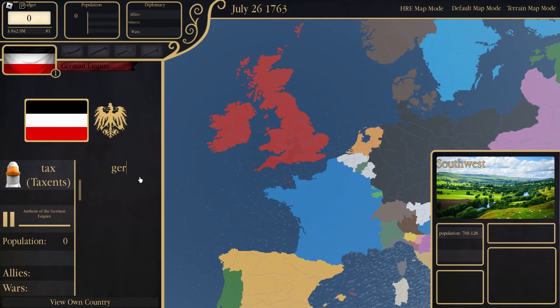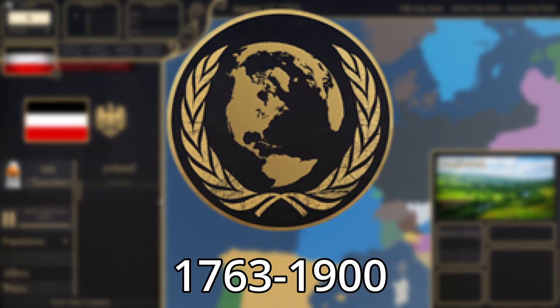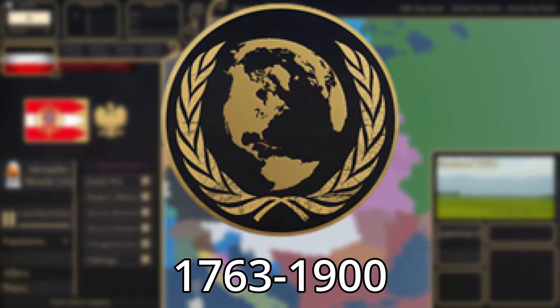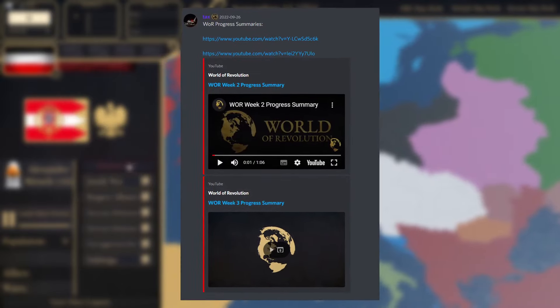A new Roblox charity game is set for release in a couple of months, and so far it looks pretty promising. The game is to be called World of Revolution, and is planned to be playable from 1763 until the 1900s, but more will probably be added later. I'm here to give you info on all the things going on and some breakdowns on the game, so why not begin with their two summaries so far.